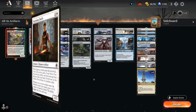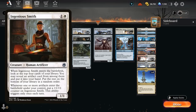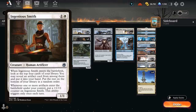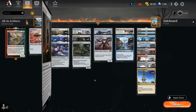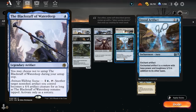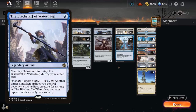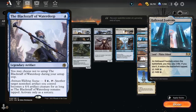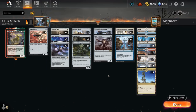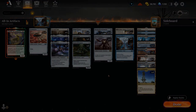Cards I didn't include are Ingenious Smith, which is just kind of slow and doesn't find some of our best cards like En Sol Artifact and Reign of Truth. I also didn't include the Black Staff of Waterdeep, which is similar to En Sol Artifact but requires a lot more mana to get going and a lot of blue mana — looking at the mana base, we're not consistently going to have blue mana early on, so it's also kind of slow. That's our deck — now let's jump into some games.